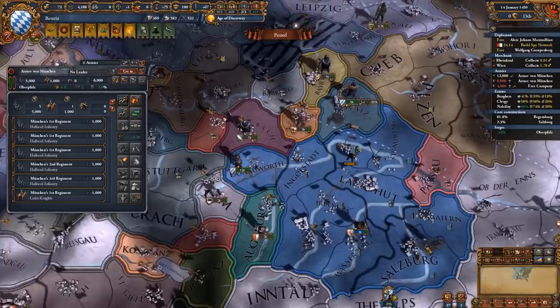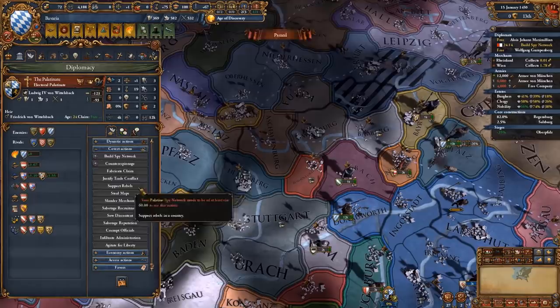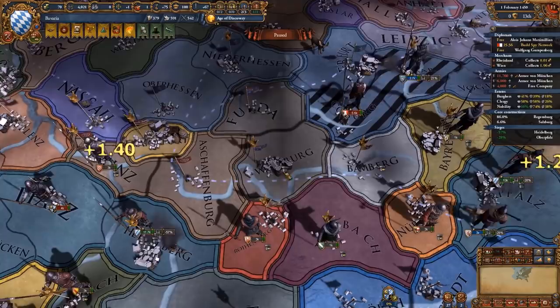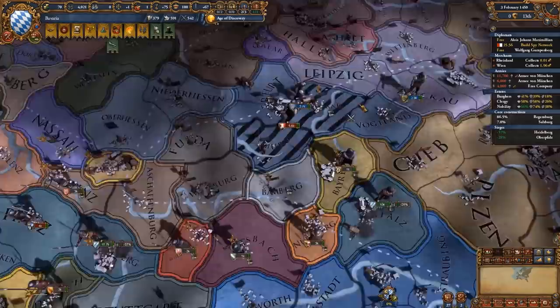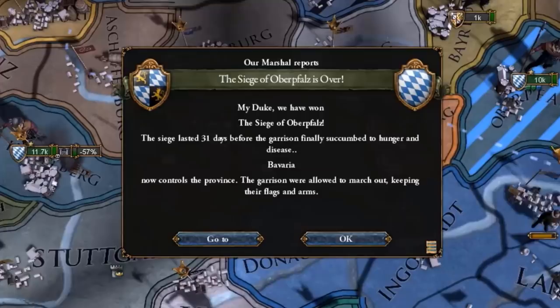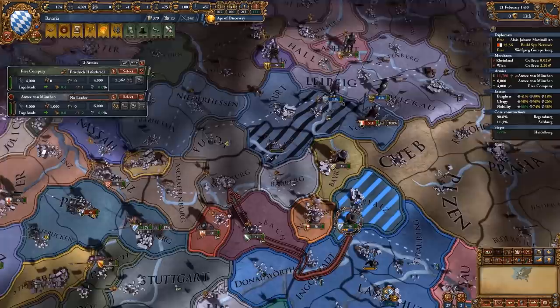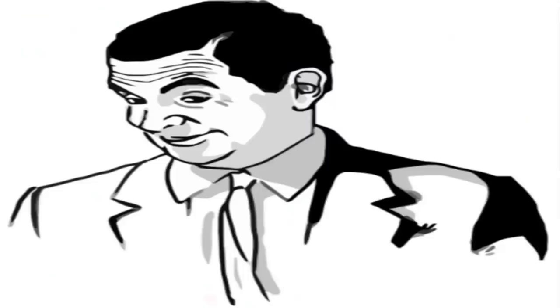Also ensure that your vassal attaches itself to one of your armies. You can get a spy network in the Palatinate right after declaring war, or even before if you want. I'm actually going to call in the Saxons so they can help against Würzburg, because I don't have access to that area until I siege down Heidelberg. Because they did not expect us to attack them we took Oberpfalz in 31 days since they didn't maintain the garrison.